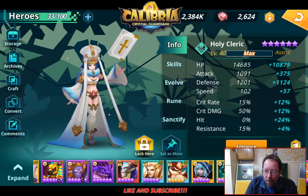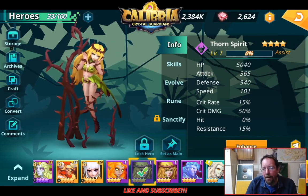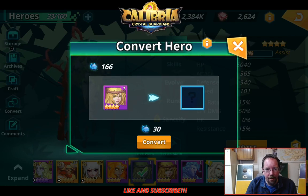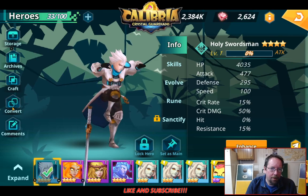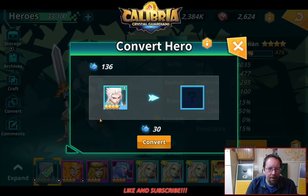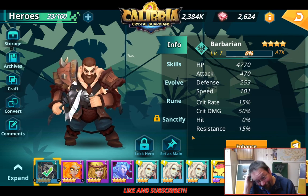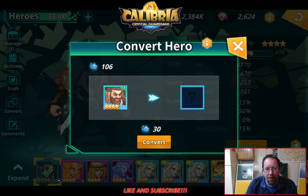We got something new anyway — that's good. We do have a couple more to do. Thorn Spirit — I've summoned many of her, so we're going to keep going. Come on, give us the Druid. That is not a Druid. Holy Swordsman — yes, you will be converted. We need a Druid. Barbarian — had a bunch of you. We want the Druid. I've got three left, that's all I can do.